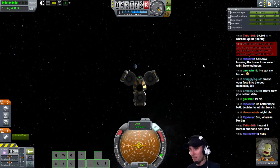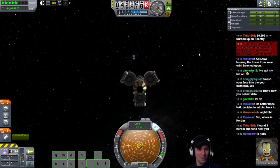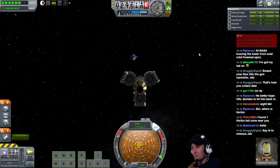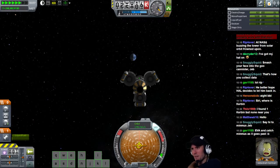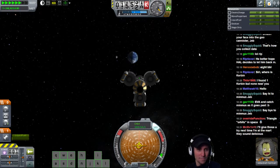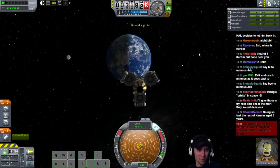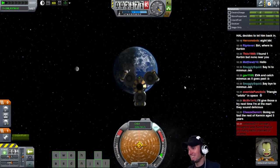Welcome to Kerbal Space Academy - we are just about to return home here, bringing home some sweet science. We almost got a Minmus flyby - I can't believe we almost got a Minmus flyby. Now our orbital velocity is increasing. I hope I'm going like 3 kilometers per second when I re-enter. I also hope that I re-enter on the day side. Kerbin, here I am, I'm coming home. My pro flying skills crashed my internet - that's totally what happened.